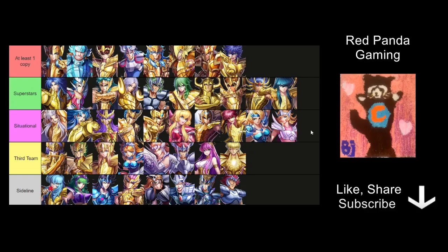Now let's go through the various different tiers. At the top tier, I have what I think is absolutely essential for you to get at least one copy. The reason why I say at least one copy is because a lot of those have very good use cases to counter certain knights, so even as one single copy, they can already satisfy a lot of the tasks you want them to do.